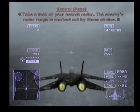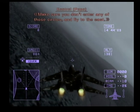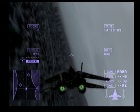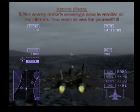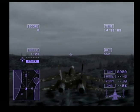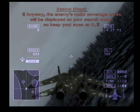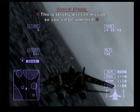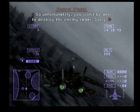The radar range is marked out by those circles. Make sure you don't enter any of those circles at flight to the east. The enemy radar's coverage area is smaller at low altitude. The enemy's radar coverage areas will be displayed on your search radar, so keep your eyes on it. This is strictly a recon mission, so you will be unarmed. Unfortunately, you won't be able to destroy the enemy radar.